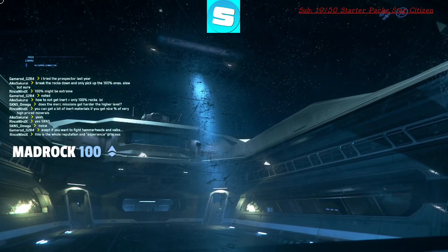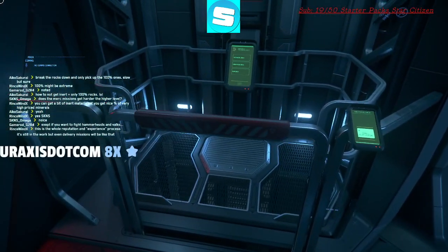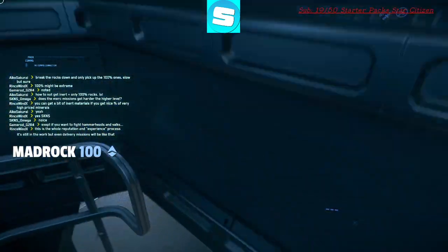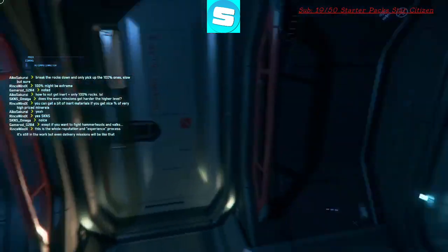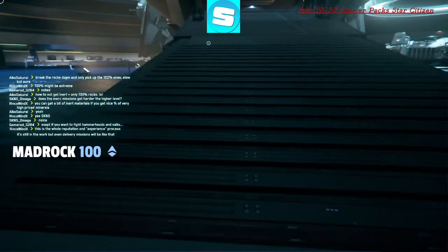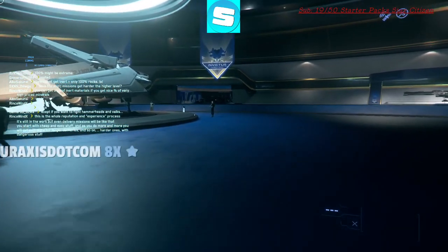Now we're in the expo hall, so it's not gonna be that interesting, I guess. Let's get the elevator and get going to the next ship. The Carrack has a medical deck on the habitation deck down there, but it's not that really interesting. I guess most of you guys that are in Star Citizen a lot know this. What's this ship? Let's go have a look.